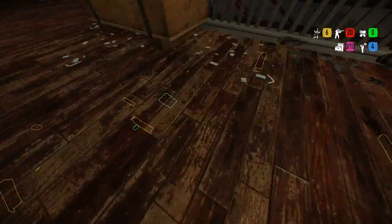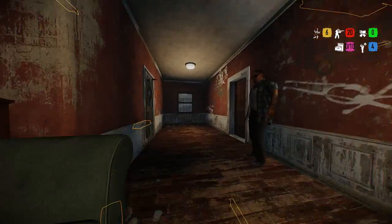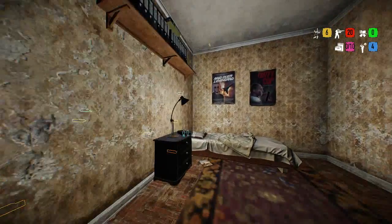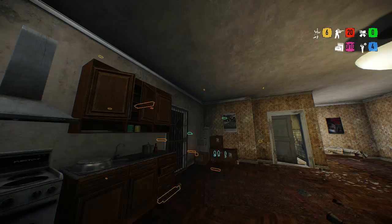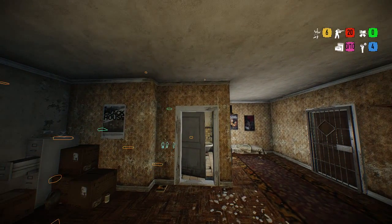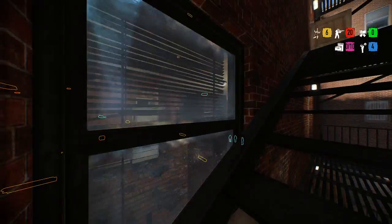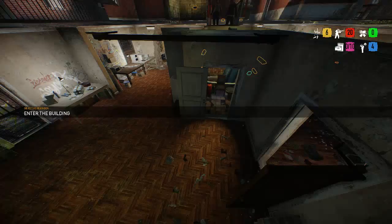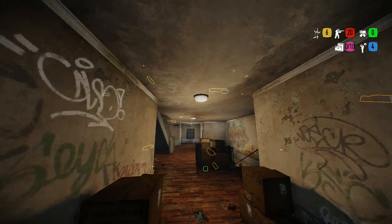Once you've done that and opened up that door, it starts to get to sawing time. In this room you need to cut these saw plates right here and here, also the bottom ones right here and here.